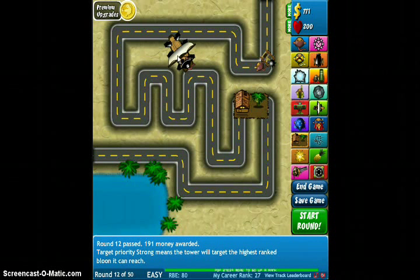This includes letting a boat, a monkey boat, be put anywhere. So a monkey boat can be taken out of the water and, as you can see, be put on land.